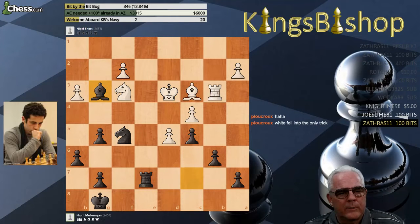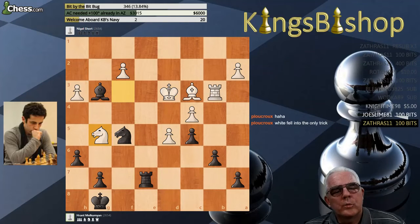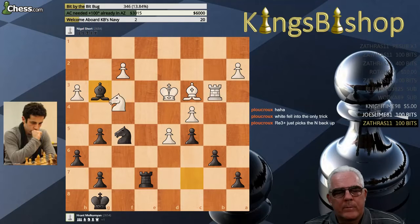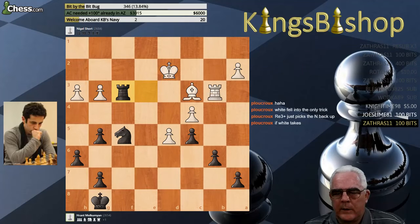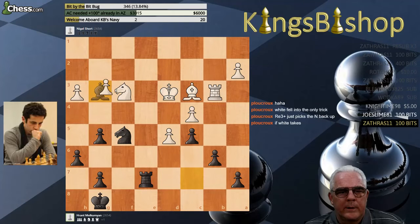Plucro, are you familiar with this theme? A little bit of a desperado here by White. So after this check, he moves, and then the Knight is hanging. Therefore White plays the desperado — Knight takes G5.